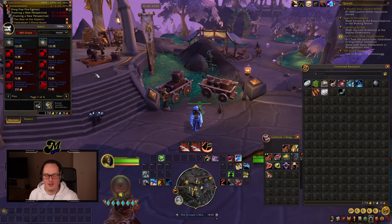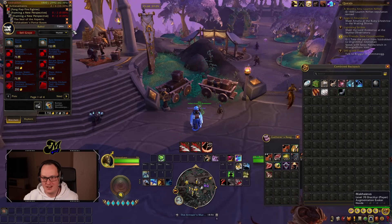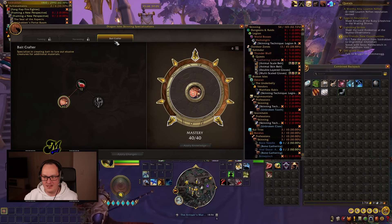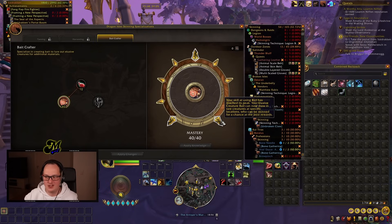Those of you who are good at maths will realize you now have a grand total of 54 Skinning Points — a little over what we need, but 50 is the baseline. Where do we spend those 50 points? In the Bait Crafter tree: 10 points in Bait Crafter and 40 points in Mastery. That unlocks the key node: your skill at using Bait has reached its peak — your elusive creature bait can now draw in rare creatures at specific locations who can be skinned for a chance at their best rewards. You are now set up to do this farm in the Emerald Dream daily.